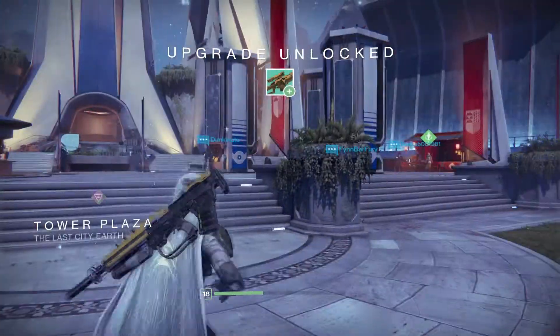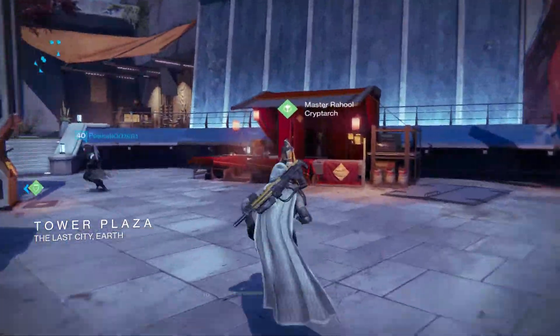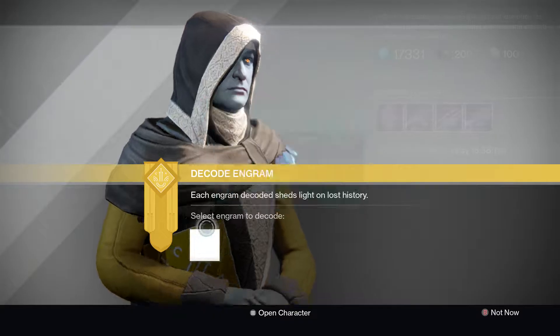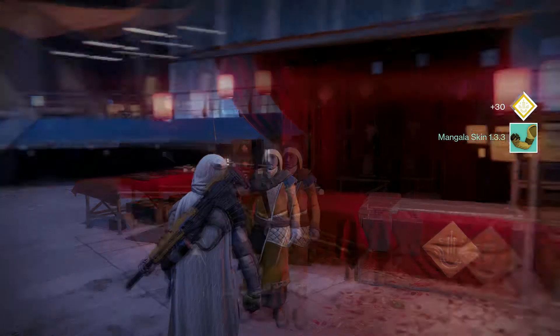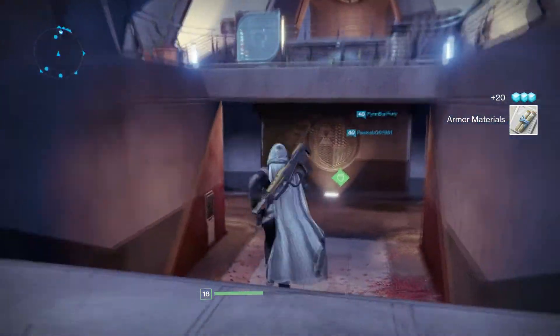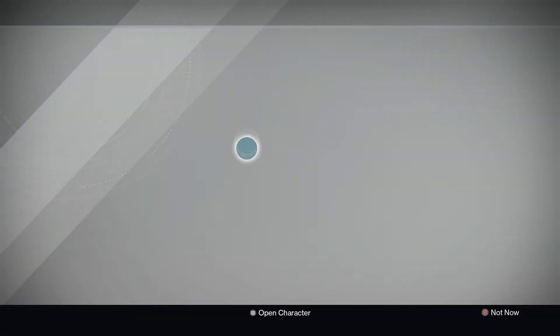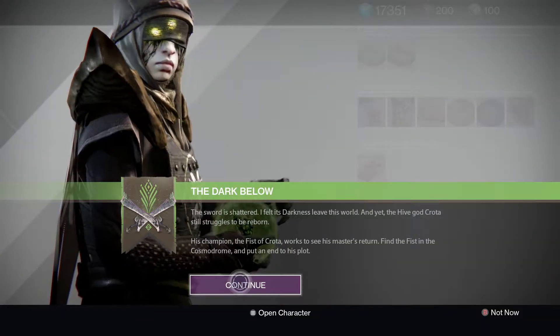Let's go hand these engrams into the Cryptarch at the Tower. Where to begin — stay safe, come back. Is it better than what we've got? I doubt it — yep, that's all. So let's go speak to Eris and see what she's got to say. Two levels off being able to customize the character a bit, so I might do a little special episode when we do that.